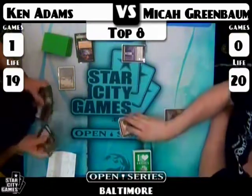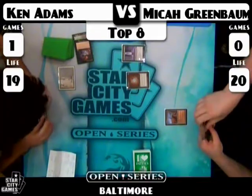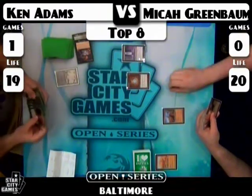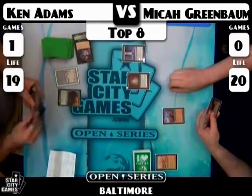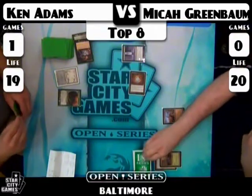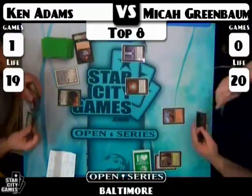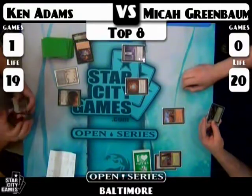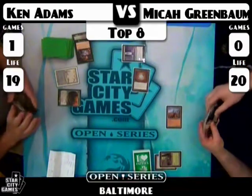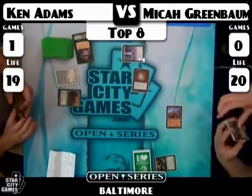Countryside Crusher is a rare from Morningtide — a 3/3 for two red. At the beginning of your upkeep, he reveals the top card of your library, and if it's a land, he puts it in the graveyard and gets a +1/+1 counter, continuing as long as you reveal lands. He also gets bigger whenever a land goes to your graveyard from anywhere. It's a pretty awesome card — did not shine in Lorwyn, probably due to the Faerie Menace in that Standard environment. Micah uses the Mox Diamond to cycle his Tranquil Thicket and draws a Life from the Loam, which is pretty clutch. This will allow Micah to start his card advantage engine.